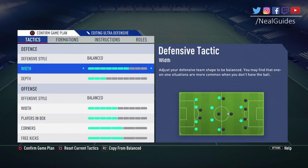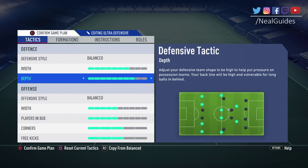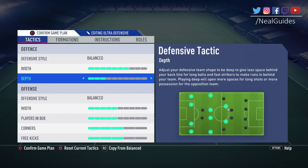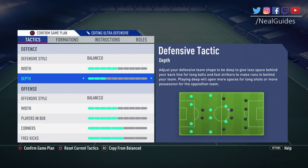Same with depth — if your opponent is sitting too deep, you might want to increase your depth, but not too much because you'll always be susceptible to a counterattack. I'd highly recommend leaving depth on 3, or maybe 4. I think 3 is the sweet spot. If you find this too defensive, increase or reduce it in-game as needed.